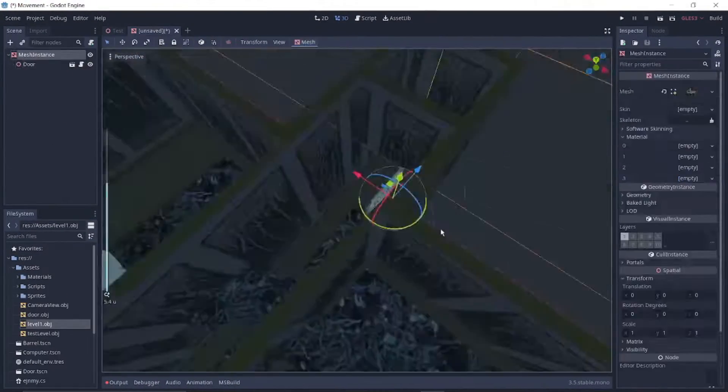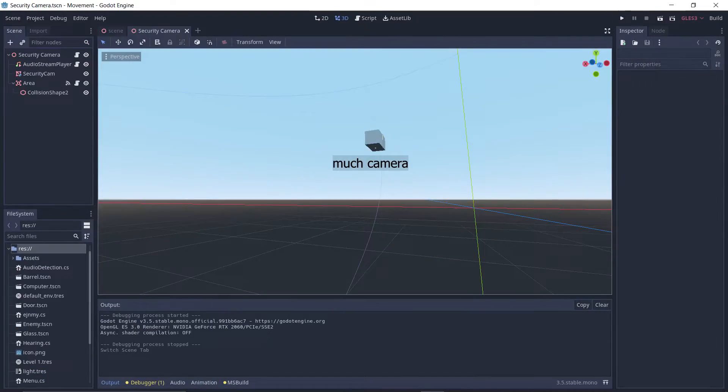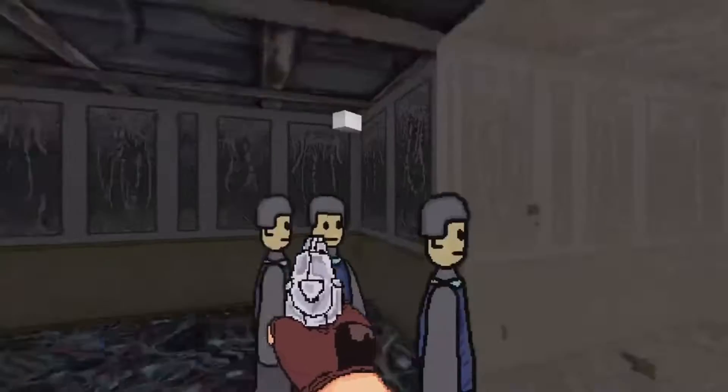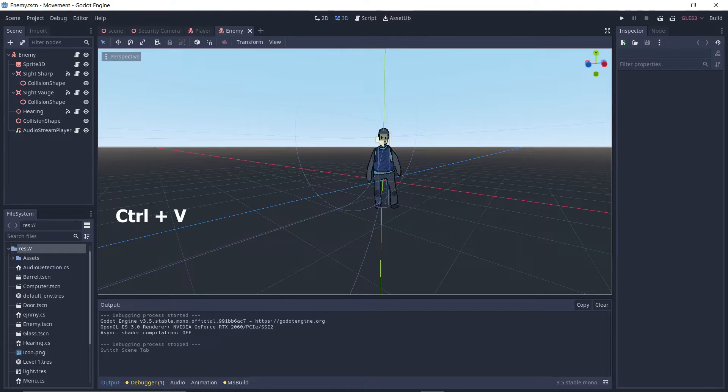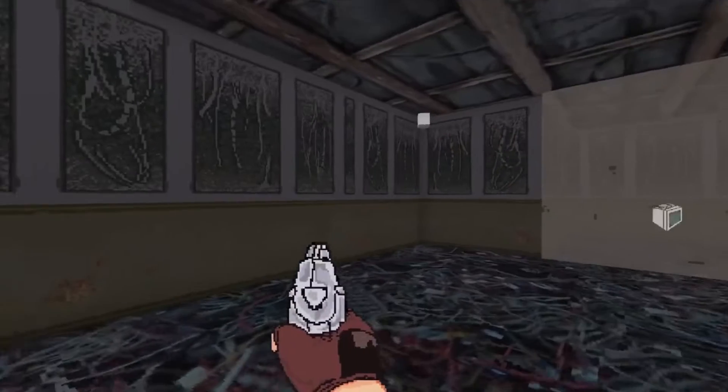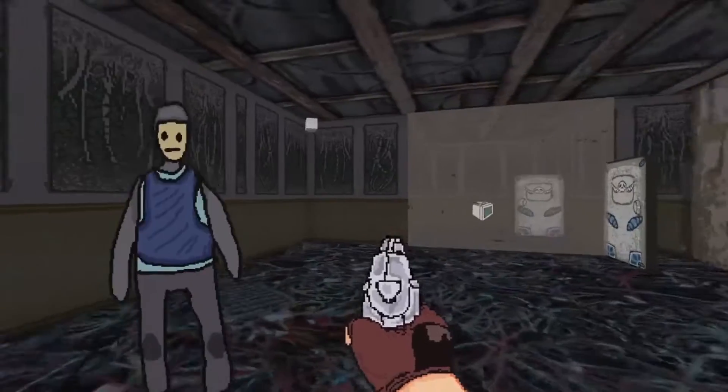We quickly designed a level so we would know the basic things we needed: security cameras which can be hacked, and enemies that can be stealthed. The security camera was easy — a simple collider that, if you're in it, checks if there's anything in the way. The enemies could copy this code, so no problem there. Enemy movement was simple with the help of a nav mesh.